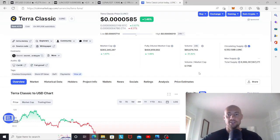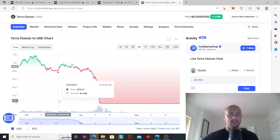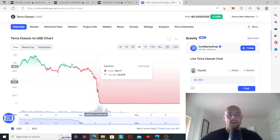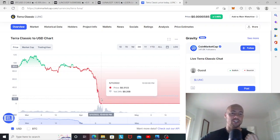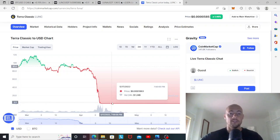Looking at the history of Terra Classic's volume: before the crash, we were averaging pretty consistently one to three billion in volume per day. During the crash itself, we actually hit 15 billion in volume in a single day — though we won't count that since it was crash-driven. Even so, the volume can clearly get crazy.